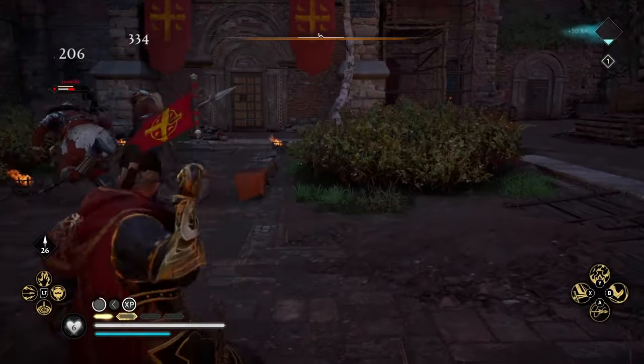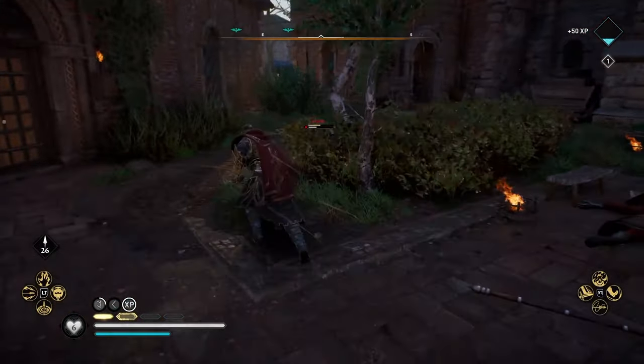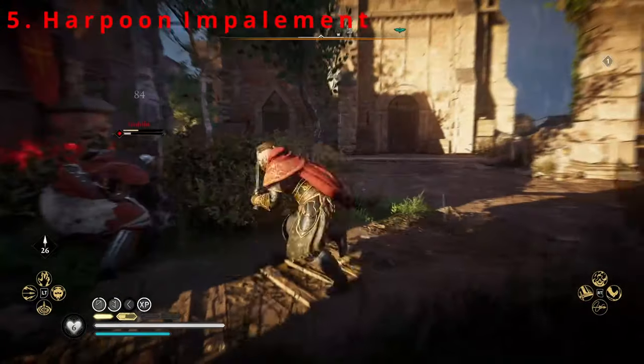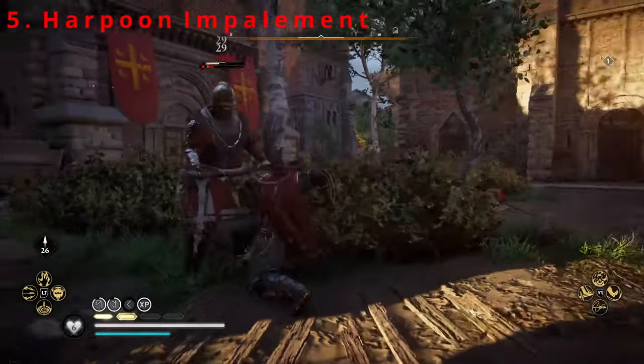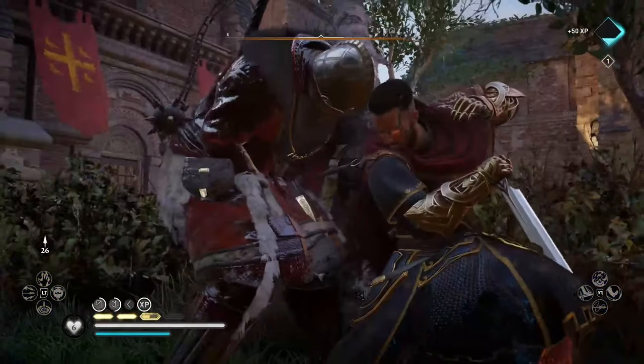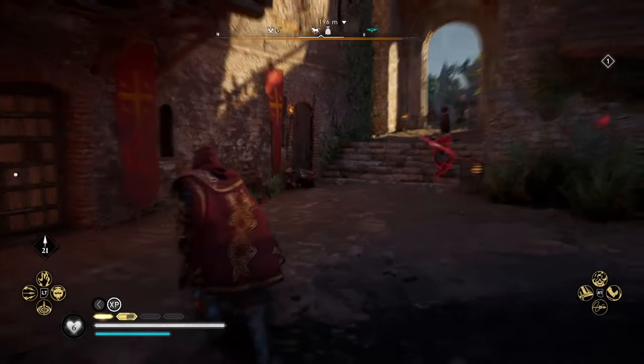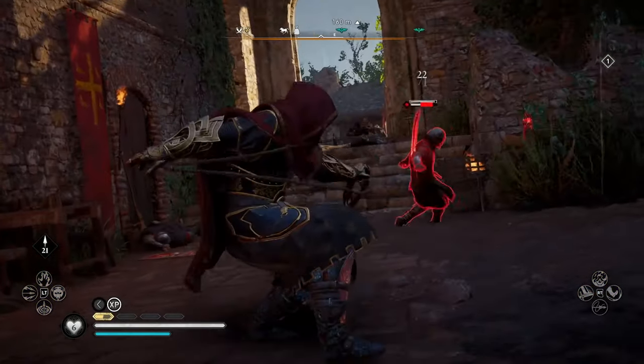We come to the last melee ability, which is another personal favourite of mine and arguably one of the most fun to use: Harpoon Impalement. This ability impales any enemy you choose with your harpoon, allowing you to throw them in any direction, whether that be off a cliff edge or into other enemies, dealing damage to whoever is hit.